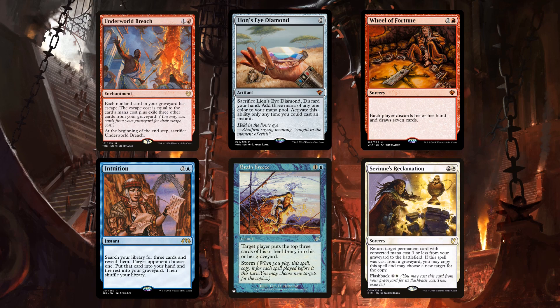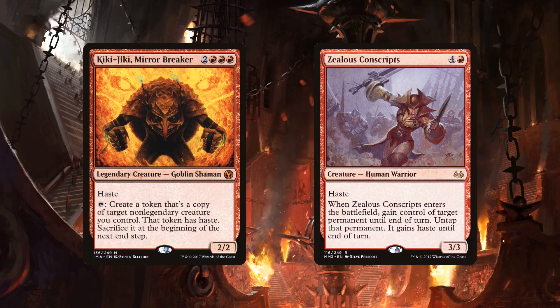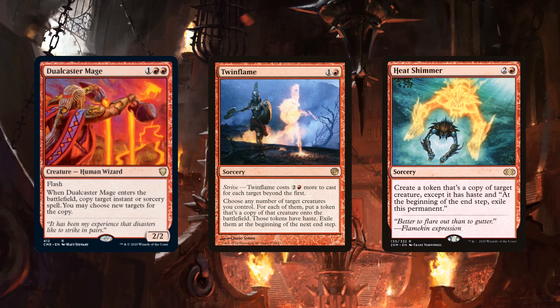Curious Dockside provides infinite mana and lets you continuously bounce Anya. Anya also runs the Underworld Breach combo. The combo is very powerful, but it loses a lot of consistency without blue and white, as you no longer have access to Brain Freeze, Intuition, or Savine's Reclamation. Grenzo and Kroxa run Breach because it's a good card, but they don't run the combo. However, Anya does a good job of filling up the graveyard and seeing a lot of cards, so it can afford to run it. It also runs Dualcaster Mage, which creates infinite hasty tokens with Twin Flame or Heat Shimmer.